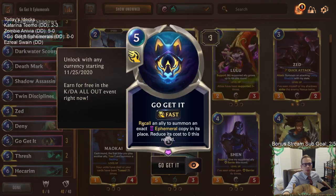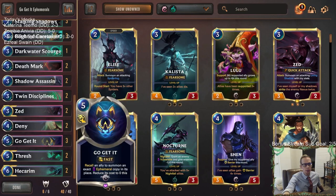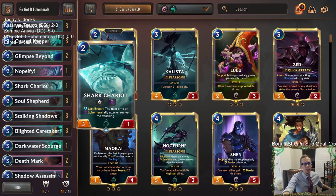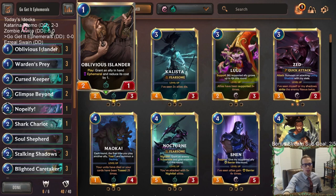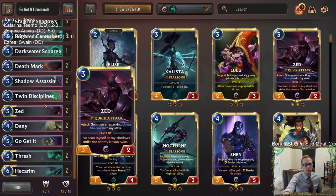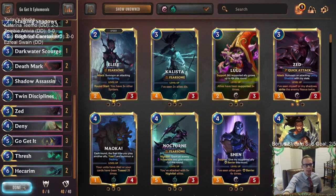Go Get It can answer a removal spell, recall an ally, get an additional ephemeral copy, and then play the other one. We're splitting champions: two Zed, two Thrash, two Hecarim. We have the Blighted Caretaker and Curse Keeper combo, just one Shark Chariot - they said playing too many Shark Chariots gets them stuck in hand. Oblivious Islander reduces costs, and Stalking Shadows is a nice card. Lots of two-ofs across the board with good variety.